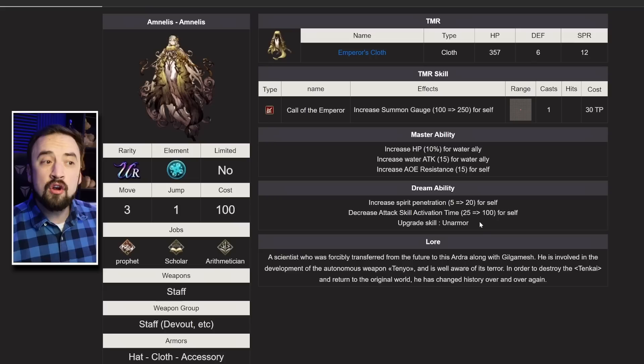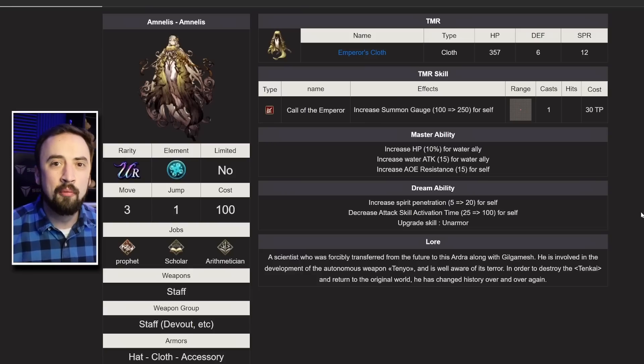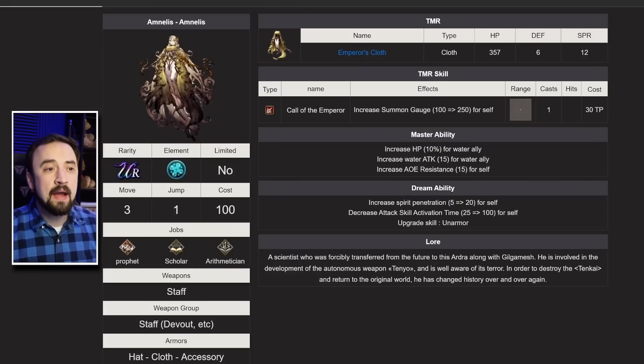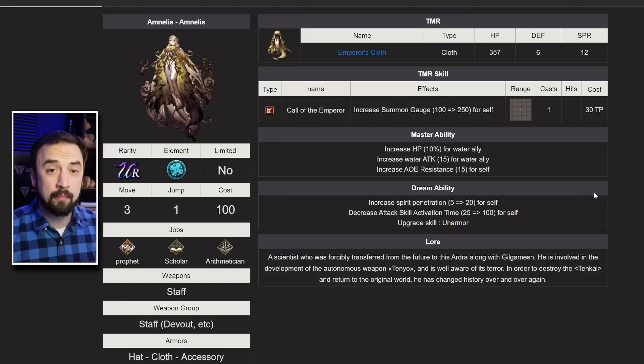We're not going to be getting her dream upgrade yet. She already has this in JP, but eventually whenever they decide to drop it — maybe during the anniversary in a month with our first batch of dream upgrades, maybe later — she's going to pick up 20 Spirit Penetration, which I love. That's a big deal for her. Activation time is always good on mages, and Unarmor is a skill upgrade she's going to get as well.